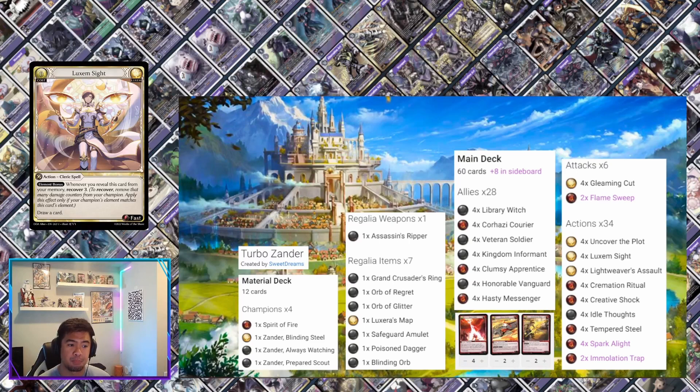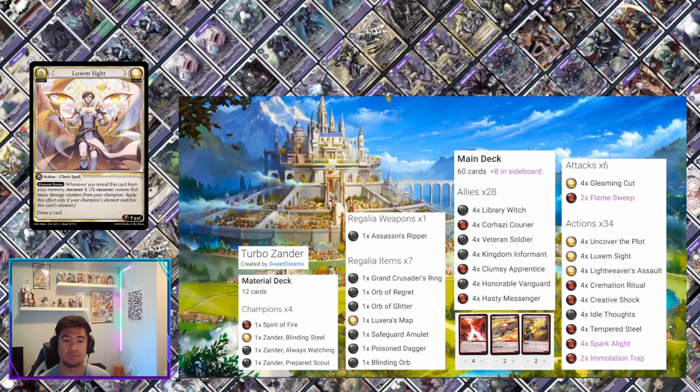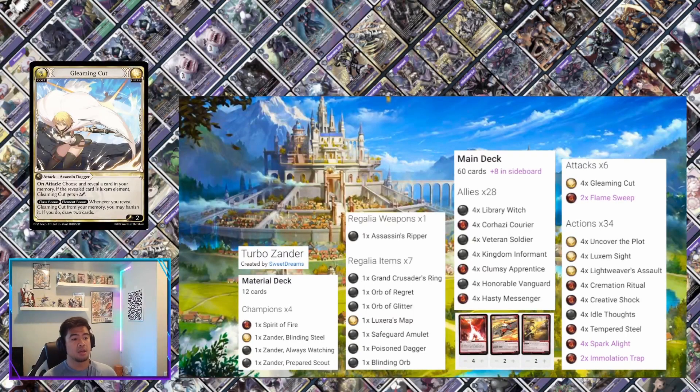The most powerful thing about Luxem Sight is when it's revealed from your memory. As long as you're not using Luxem Sight outside of your recollection phase, you just keep gaining three life and keep recovering. If you're going into Level 3 Xander super fast, that Clumsy Apprentice early two damage doesn't really matter because you'll just reheal repeatedly. It's also a draw-a-card and a fast spell, so you can use it from hand to counter, draw a card, and draw into a potential counter.